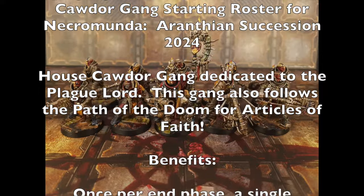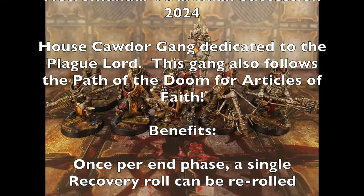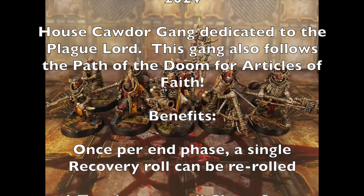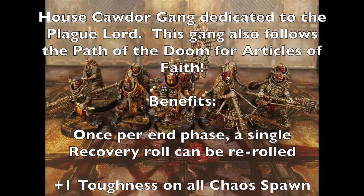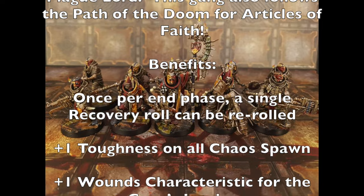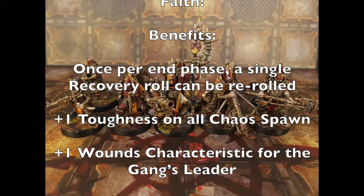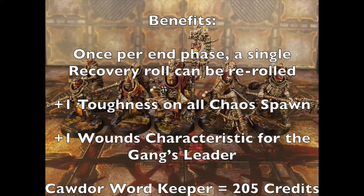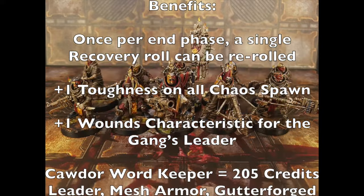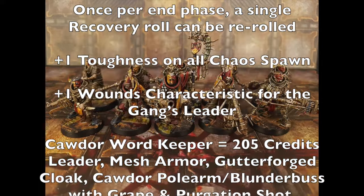The benefits of following the Plague Lord: once per end phase you can re-roll a single recovery roll for any one fighter — use this for your leader, champions, or important gangers. Any chaos spawn in your gang get +1 to their toughness, and your gang leader also gets +1 wounds characteristic. Your leader is a Cawdor Word Keeper at 205 credits, equipped with mesh armor and Gutter Forge cloak for a 4+ armor save with a 5+ ward save against environmental effects.